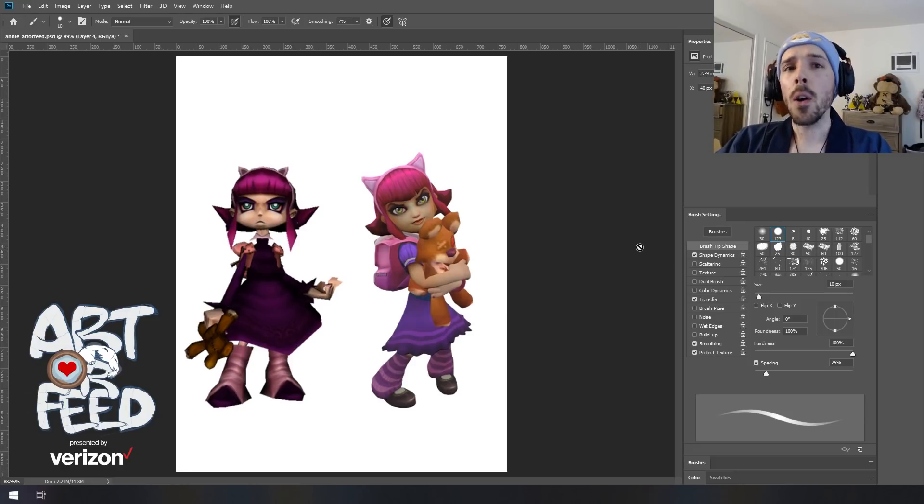As League evolved and we learned more about the engine we were working in and got to do more elaborate things with our characters, you've probably noticed we've started updating the champions visually. So Annie started out in this iteration and after a couple of years, we took the time to update her and translate her into a fresher, more modern art style. Not a whole lot changed as far as Annie's design is concerned — most elements carried over — but we recreated them in higher fidelity to really showcase more of Annie's personality.